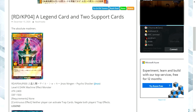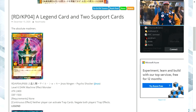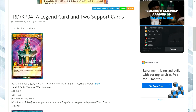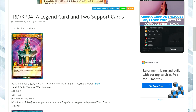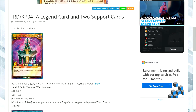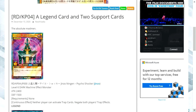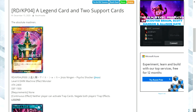Jinzo is a level six dark machine-type effect monster with 2400 attack and 1500 defense. It has no requirements, but its continuous effect is that neither player can activate trap cards, and it negates both players' trap effects. I like the wording on the bottom of this card that says 'continuous effect,' because in the original wording you don't have that. For newer players, this clearly signals that the second Jinzo is out, no traps can be activated — it avoids arguments, avoids confusion, and makes it much more simplistic for beginner players.